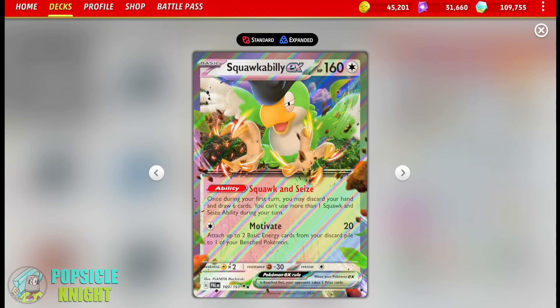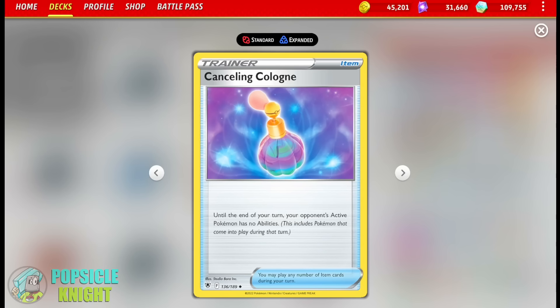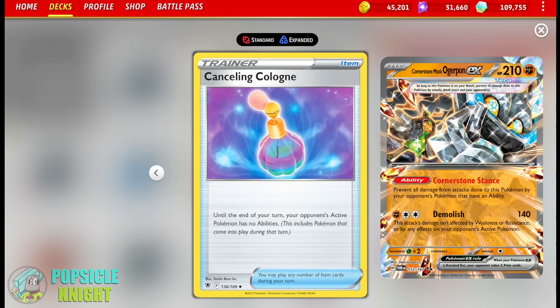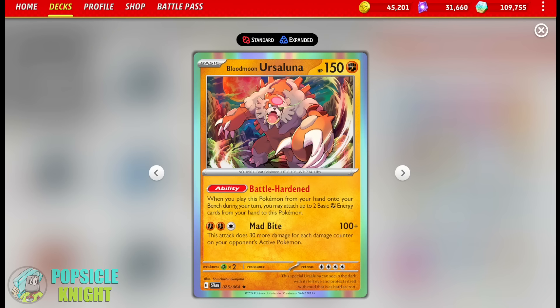For my draw engine, I have Squawkabilly EX with the Squawk and Seize ability and one copy of Mew EX with its Restart ability. As for other cards worth noting, I have a copy of Canceling Cologne because Cornerstone Ogrepan EX can ultimately wall off this deck since its ability prevents damage from attacks from any Pokemon with an ability on it — so this will be our counter for that. Overall, this build is actually pretty good and consistent with what you want it to do if you can set it up perfectly at the beginning of the game. A few downsides though: your board is full of liabilities, and this build is very prone to a horrible opening hand, so in most cases you're at the mercy of RNG. But if you can get it working, the combos you can pull off are actually pretty sick.